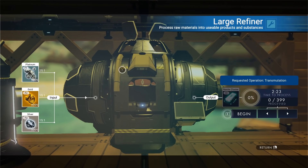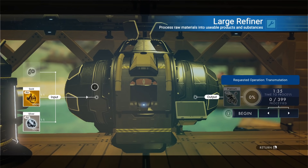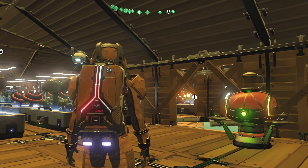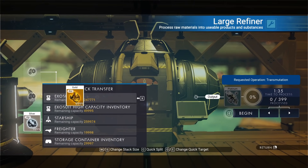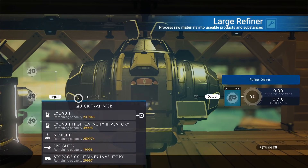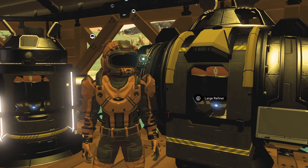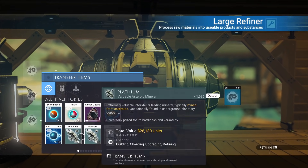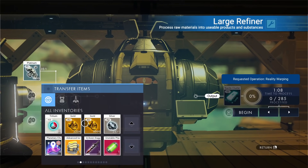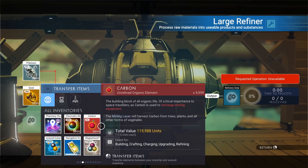This combined method takes 2 minutes and 23 seconds. So what am I missing here? I guess it's a bit faster to do it that way than to refine the gold and silver and platinum separately, but you do lose on yield — and it's still not near what other methods give you for the resources. I just don't see it.